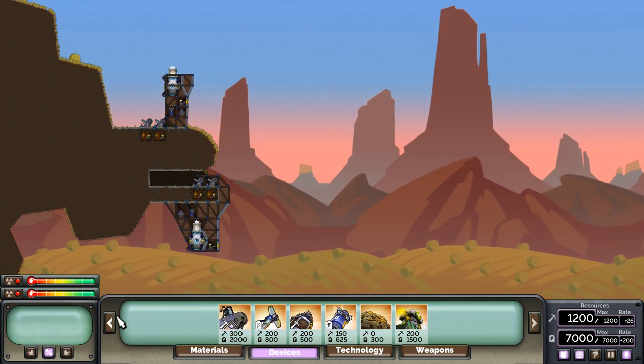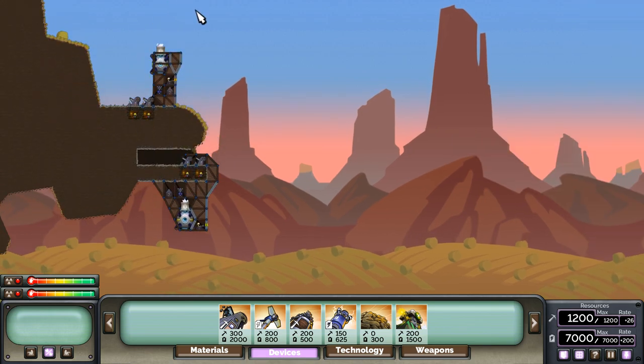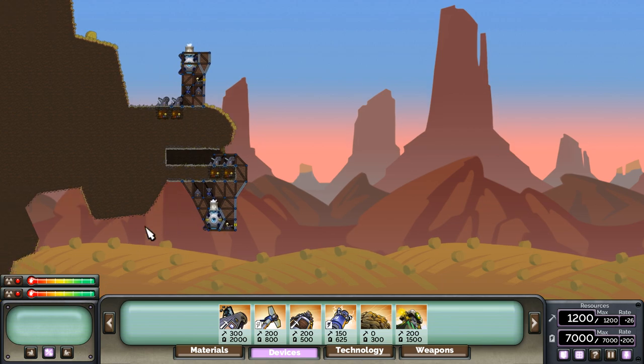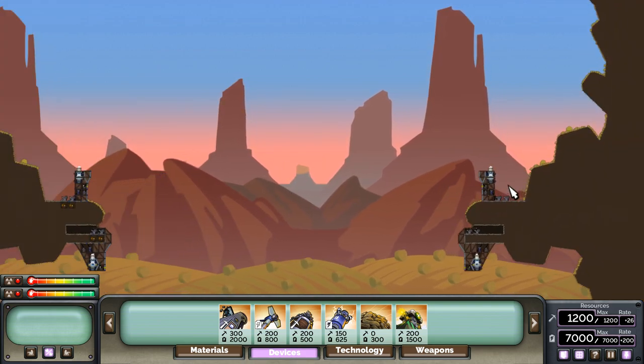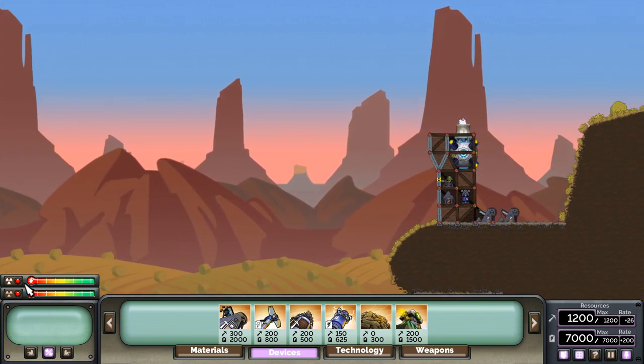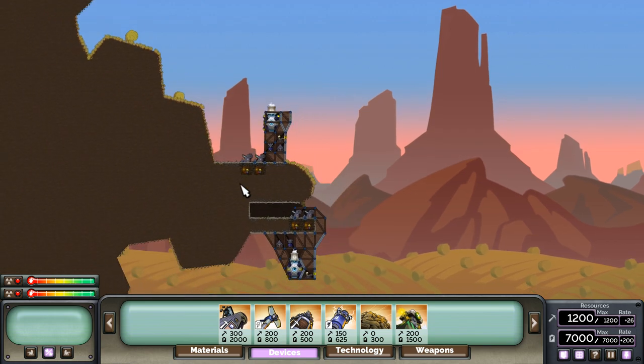First off we're going to go through the GUI. Over here all the way to the left we have the reactors, and since we're playing on sandbox we can see both reactors. Normally in a standard 4v4 deathmatch you'll only have one of these bars — it takes you to your reactor really quickly. It also shows your health from the explosion, which is 0 all the way up to green on the right, which is 100.